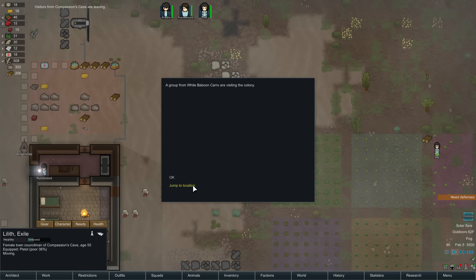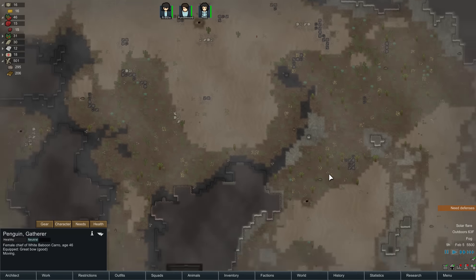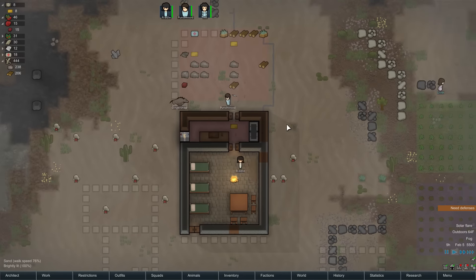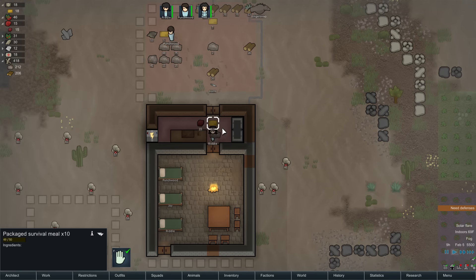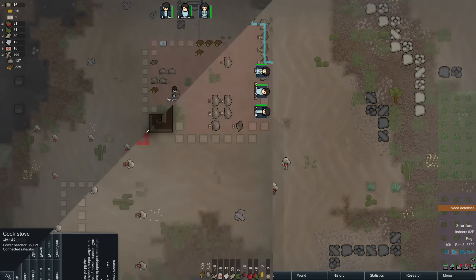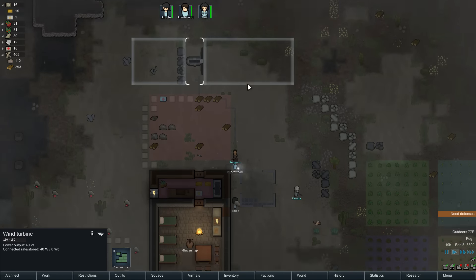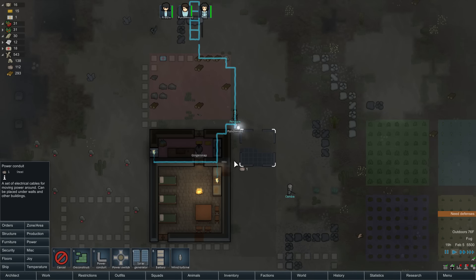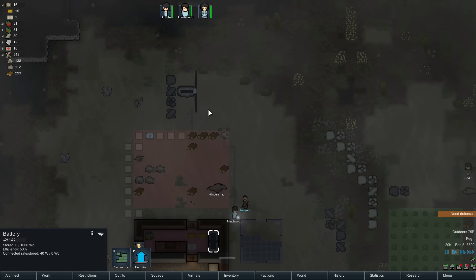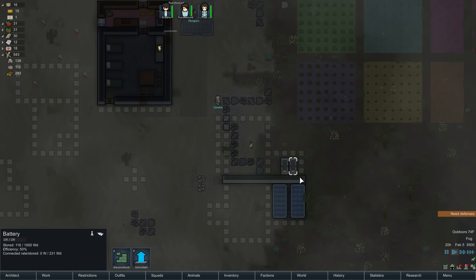I know we need defenses. Oh, someone from Baboon Karo is visiting now — Kamba the warrior, age 40 with a spear, and Penguin the female chief, age 46. Hoping somebody joins us; we could use one more person. Our production workforce is just not cutting it. They're moving perishables inside, but the units aren't powered because of the solar flare. The flare just ended so they're trying to come back on, but we don't have enough power because the turbine isn't doing anything. Punchwood is setting up a new solar generator and we're running conduit to it, hopefully getting the battery filled up.